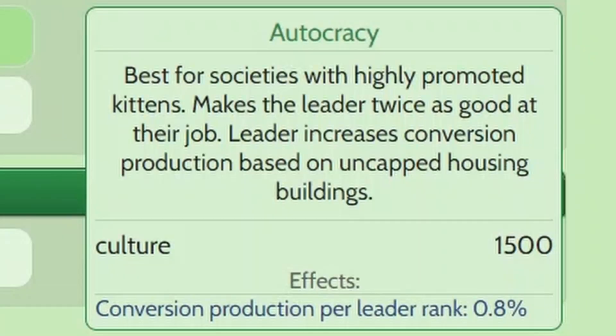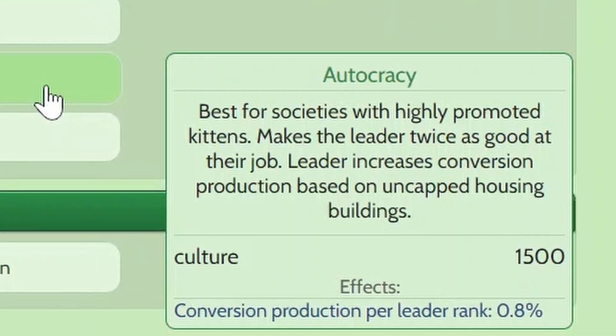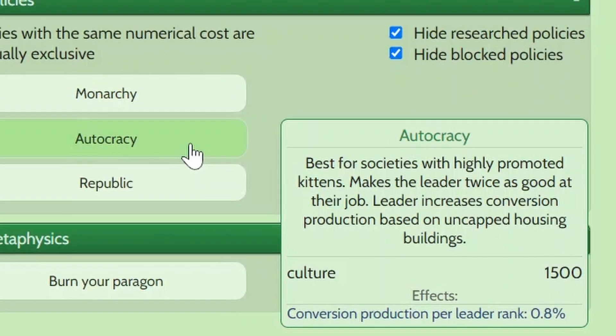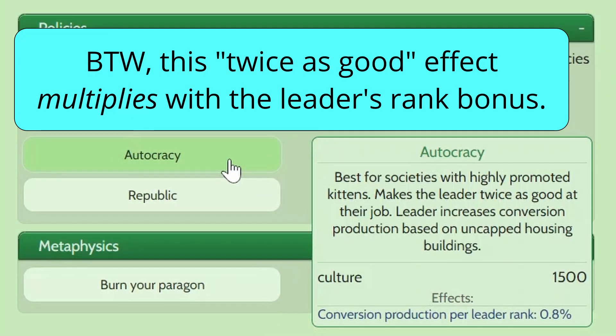The first one is Autocracy. There isn't really a good way to explain it in just a couple of sentences, but I'll try my best. The first part of the policy is to make the leader twice as good at their job — so if they're a farmer, they'll produce twice as much catnip; if they're a woodcutter, they'll produce twice as much wood. Pretty straightforward.